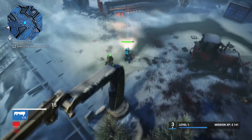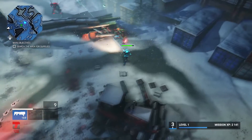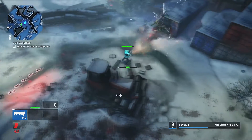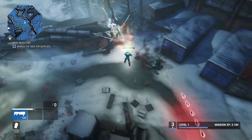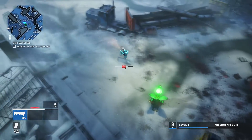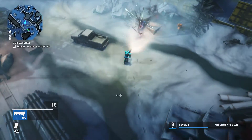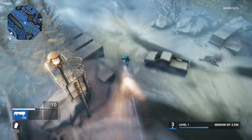I'm trying to get the hang of this. I don't know what that green bar does when I reload - is there something I can do to reload faster? I don't know, maybe. I guess I'll get to that part later.